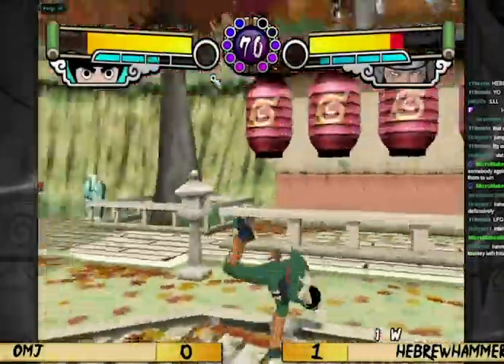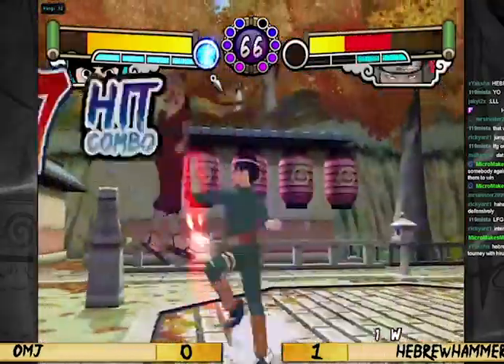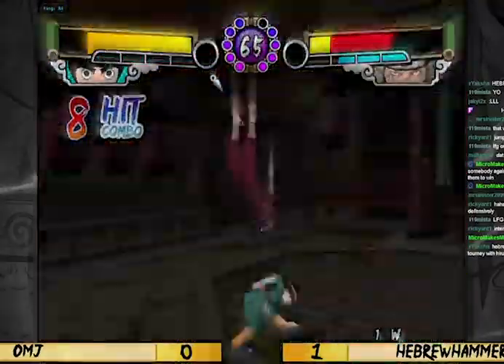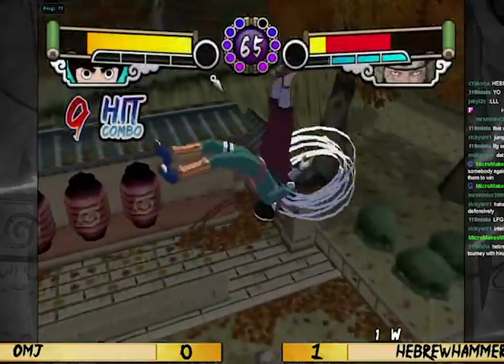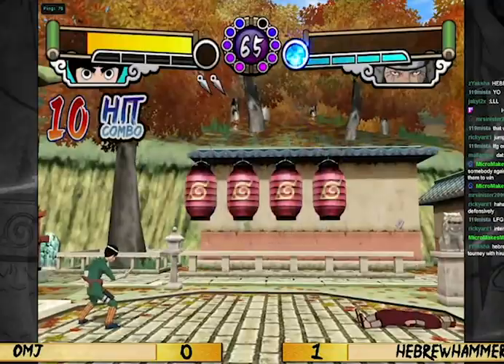Rock Lee is a heavily pressure-based rush-down character with strong defensive options, good damage, and decent mix-up, but lower than average range. Lee can be played in a variety of ways but is still a straightforward fighter through and through.